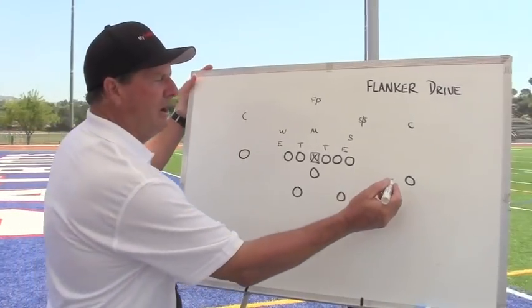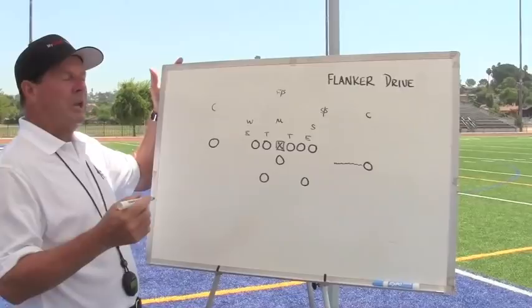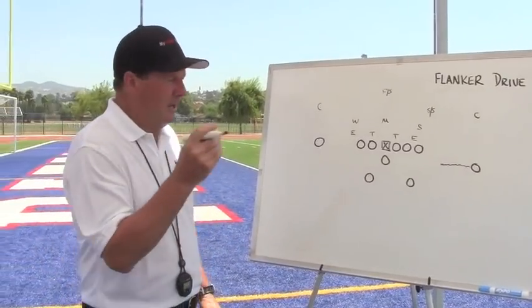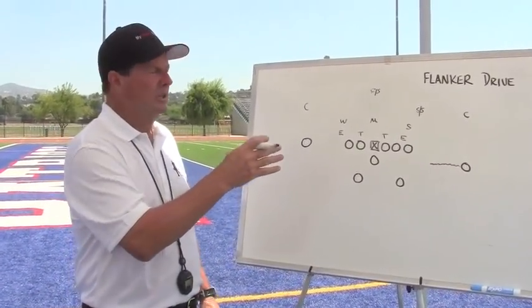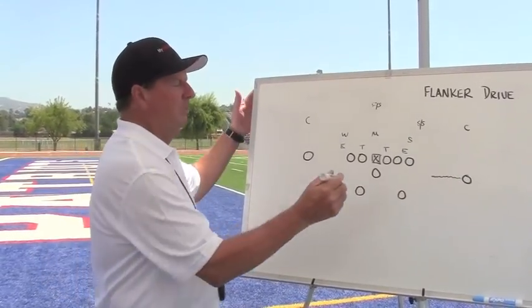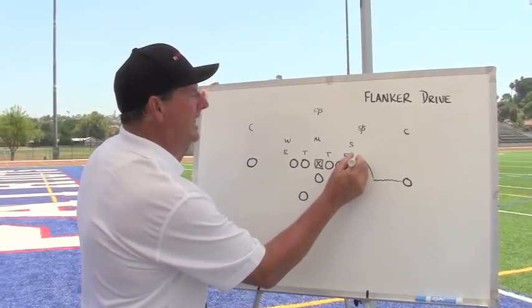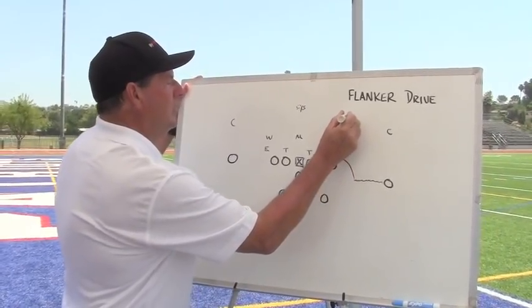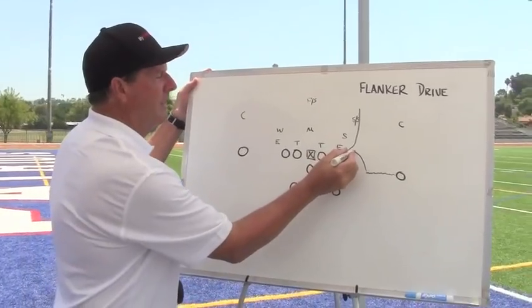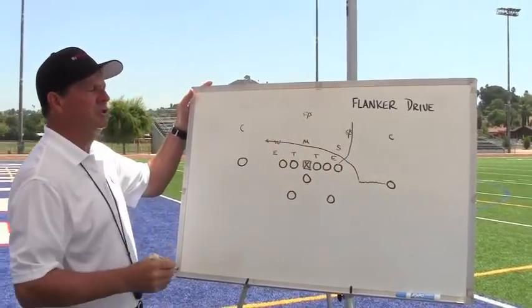We're going to take our flanker and put him in motion. We call this short motion. He's going to be in a position about four yards short of the tight end when the ball is snapped. When the ball is snapped, he is going to begin upfield. The tight end is going to release and drive up to 12. The flanker will go behind the tight end and run this drive route.